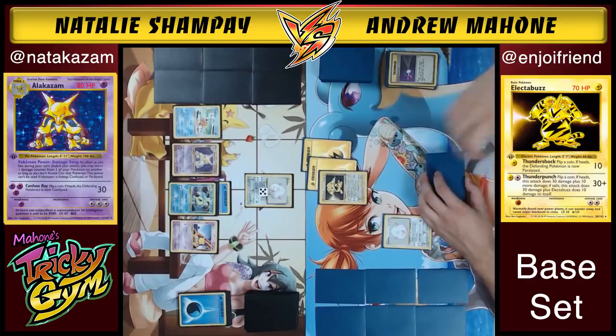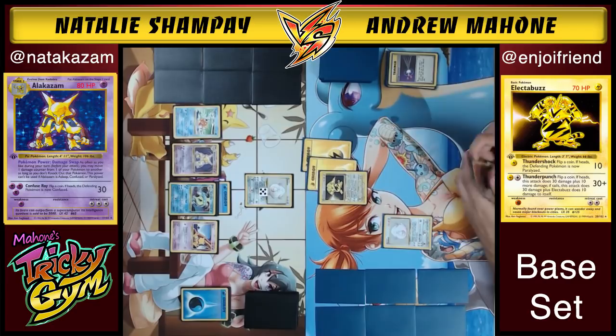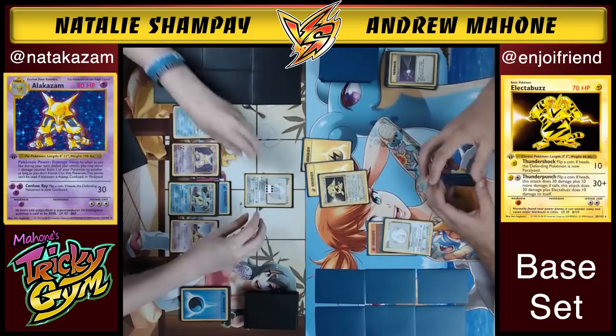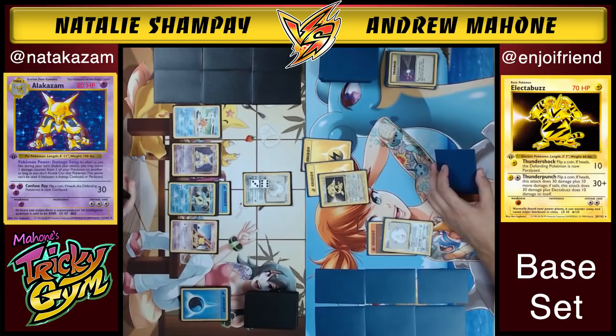I draw and go in — do I start attaching to my own Chansey? I feel like I could take a big knockout on an Alakazam with Chansey. I can also Super Energy Remove off that. So we're going to attach to the Chansey and go in with Thunder Punch again. Heads! Put that Chansey up to 90 damage. Next turn I'm looking at a knockout here, unless Natalie starts to move some damage around.